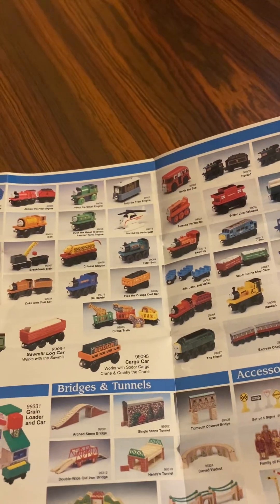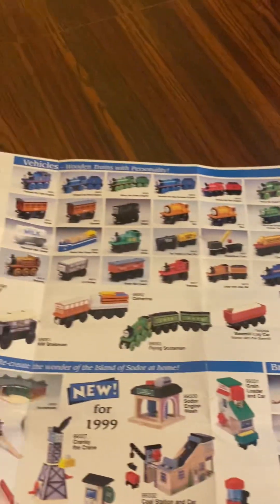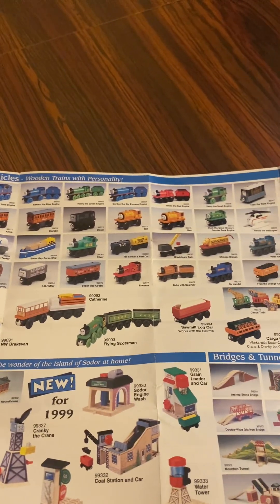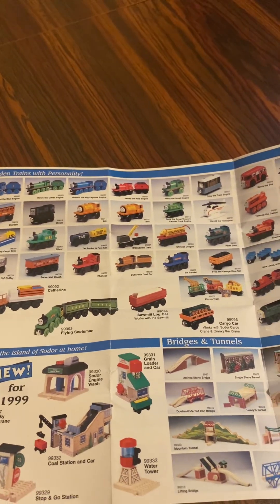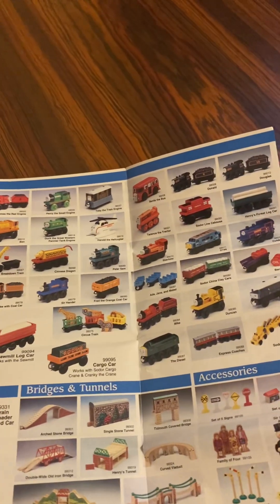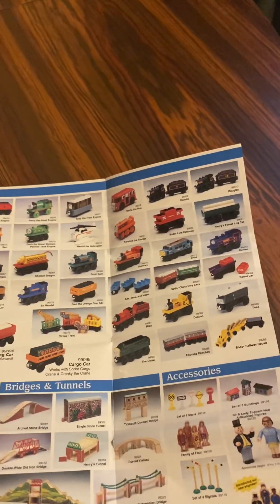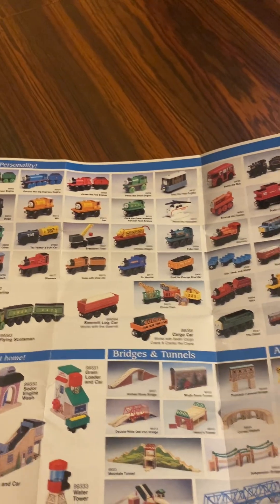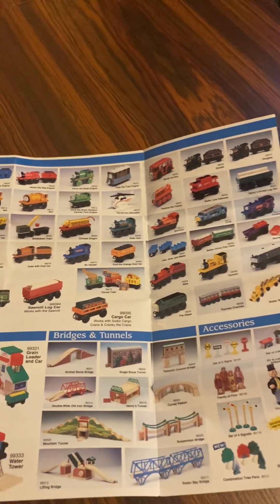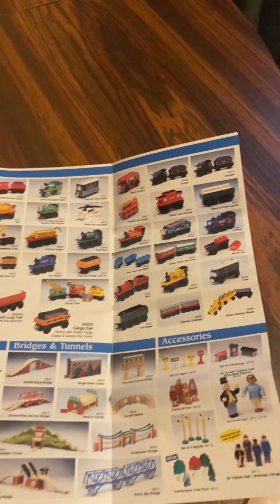Peter Sam, Scarloey, D199, Coldy, Stephanie, Scruffy, Sodor Milk Coach, Rheneas Truck Coal Car, Sir Handel, Fred Orange Coal Car, Annie Jay and Mabel, Sodor Trinity Clay Cars, a Bear Car, Two Oil Petro Barrels, Circus Train Animals, Mike, Duncan, Toad, Diesel 261, Express Coaches, and a Sodor Railway Repair from my yearbook.